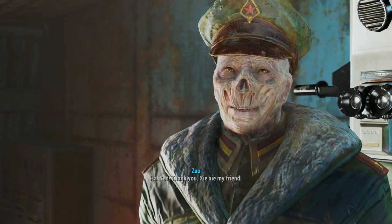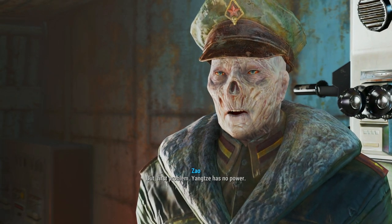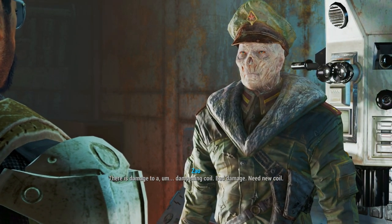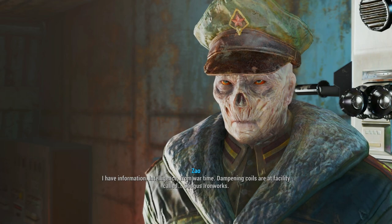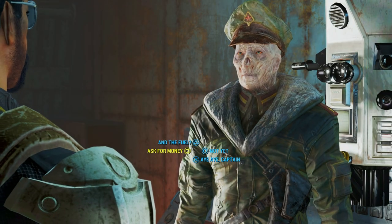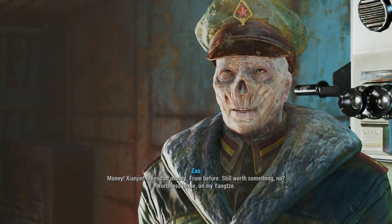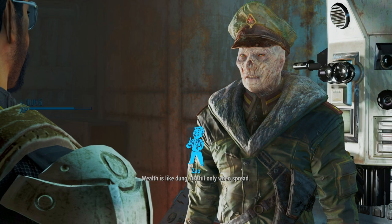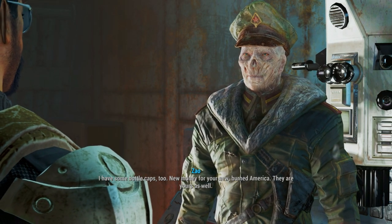I'm at your disposal. Yes, my friend. But first problem — Yangtze has no power. If we get the reactor working, probably enough. There is damage to a dampening coil. Bad damage. Need a new coil. I have intelligence from wartime — dampening coils are at a facility called Saugus Ironworks. What's in it for me? Money. Xianjin. American money. From before. Still worth something, no? Worthless to me. That's all you've got? Wealth is like dung — useful only when spread. I have some bottle caps too. New money for your new burned America. They are yours as well.